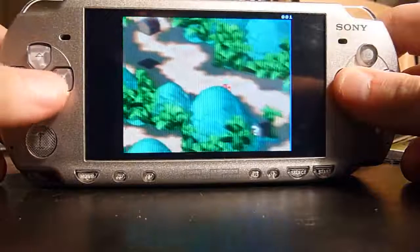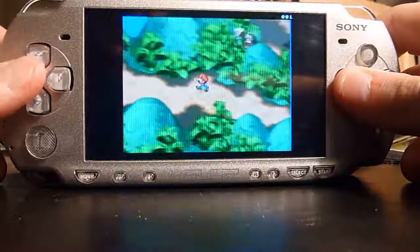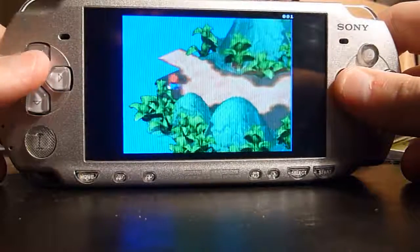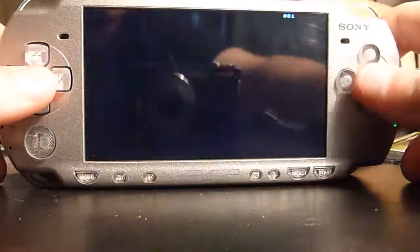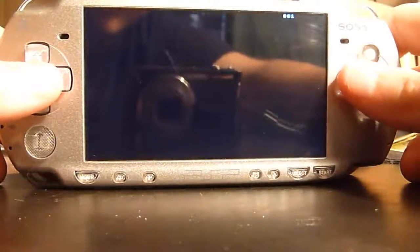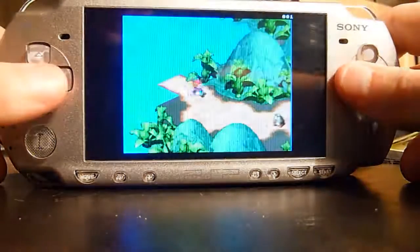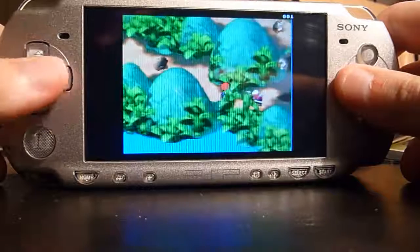You notice the game runs pretty much full speed, until you get to map scenes that have a lot of enemies on them, then it'll slow down. Like when we go out to the world map and then go back. You notice when there's a couple of enemies on the screen, it starts to slow down, but it's still perfectly playable — you can hear the music slowing down a bit.